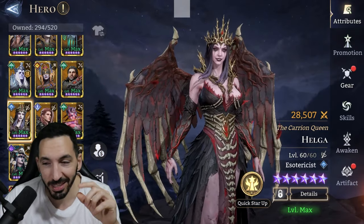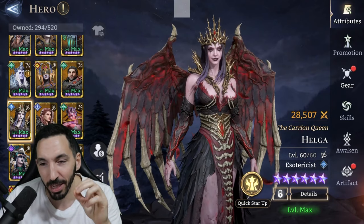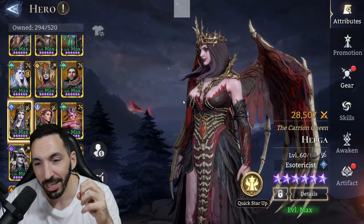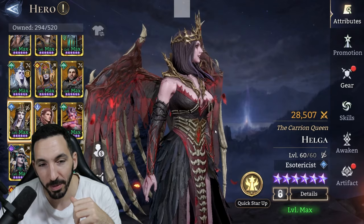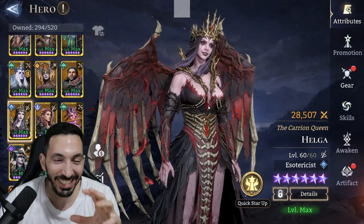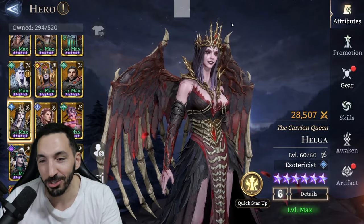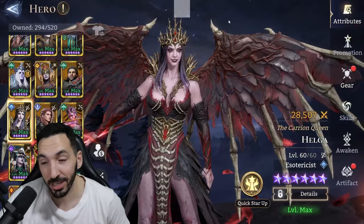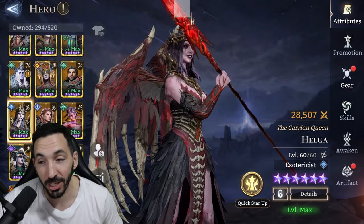One of the big things I like about the creators of this game is that they took the time and put in the effort for the graphics — just how it looks. All of the heroes look beautiful, at least the legendaries. The legendaries and epics all look good, and some of the legendaries are just top-notch. So this is no exception. Esotericist fighter — if that's the one you're looking for, Helga will be it. Let's have a look at her skills.